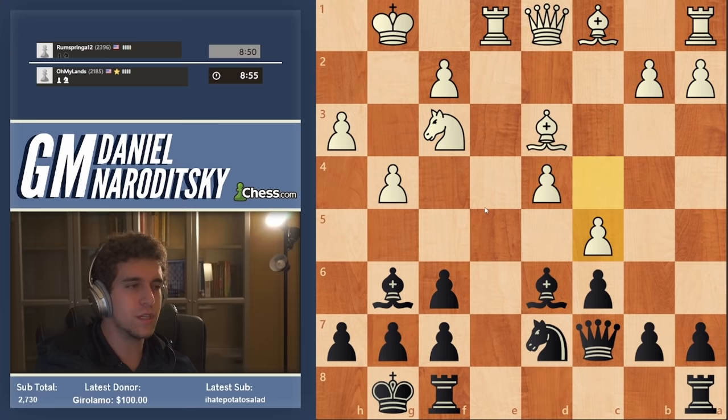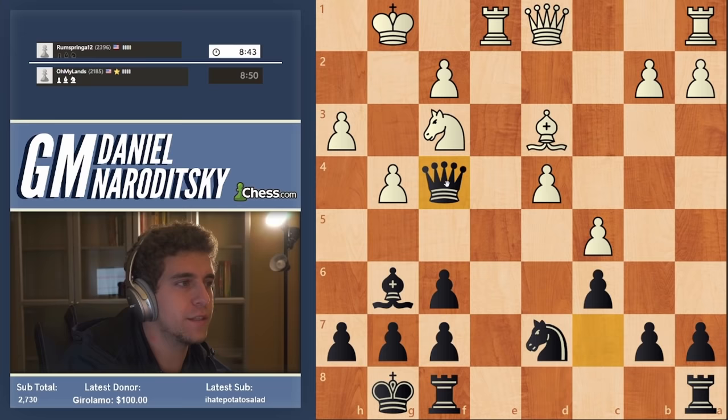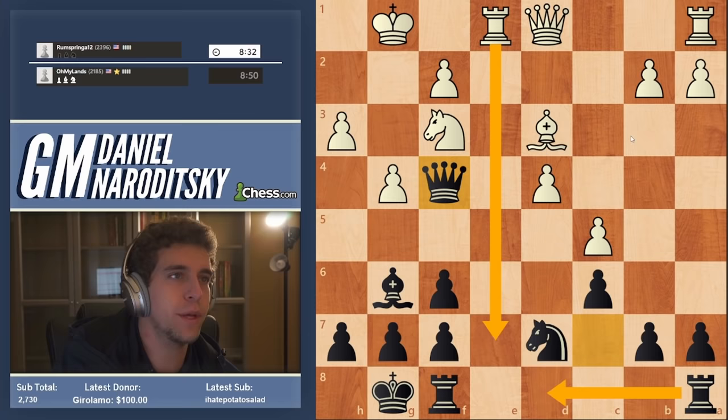He plays g4 instantly — that doesn't leave us much of a choice. Bishop g6, c5, okay, bishop f4 is forced. There's clearly something I'm missing here because this guy is playing very quickly. He's weakened the kingside tremendously, so I don't really believe in this for white, but there might be something concrete that I'm missing.